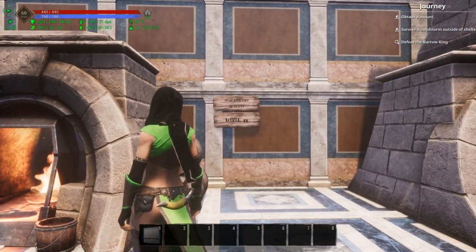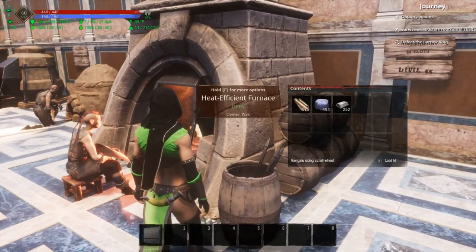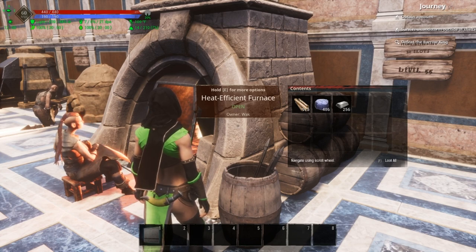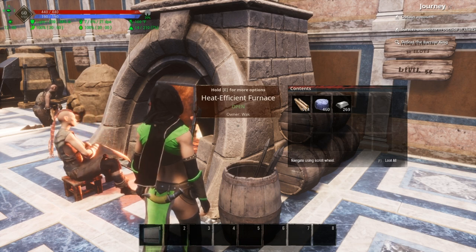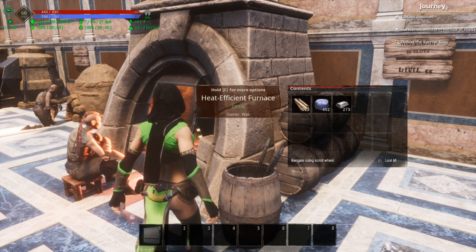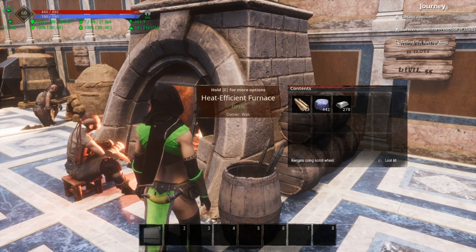Both of them unlock at level 55. This is the heat efficient furnace and it has 30 slots. The heat efficient furnace gives you a crafting speed increase of 350%. It also gives you a fuel duration of negative 77%. So you're going to burn through fuel much faster, but you're also going to smelt your items much faster with this furnace.